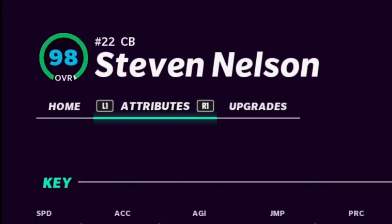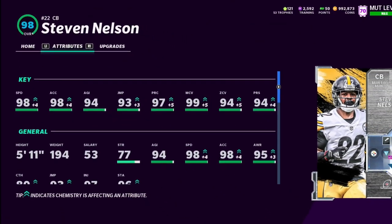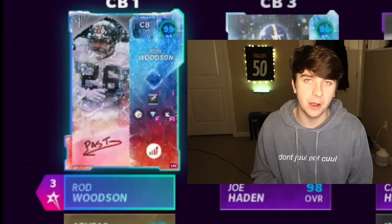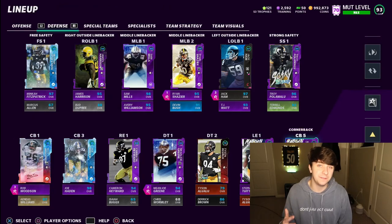The card is absolutely insane and I'm so excited because I'm gonna be able to get Williams off the field as much as I can. I wanted to save the best for last. Steven Nelson has 98 speed, 98 acceleration, 94 agility, 93 jumping, 97 play rec, 99 man, 94 zone, and 94 press. We're rocking One Step Ahead — it's the best ability for a cornerback in the game. We now have 99 Rod Woodson, 98 Steven Nelson, 98 Joe Hayden, and 97 Williams, with Mike Hilton at 94 in the fifth spot.